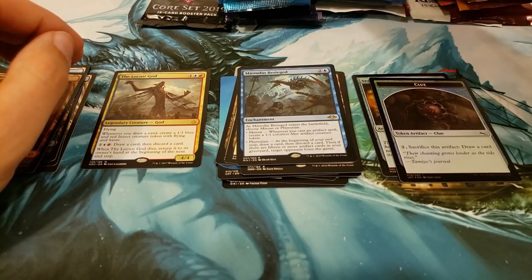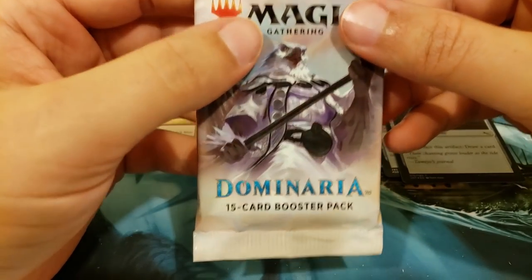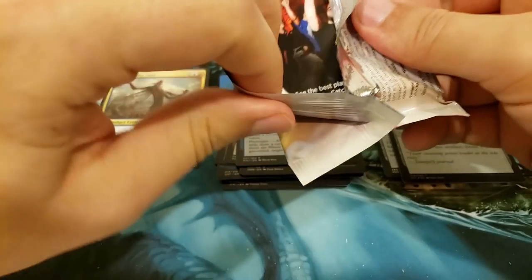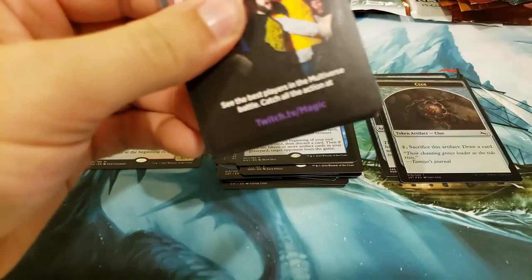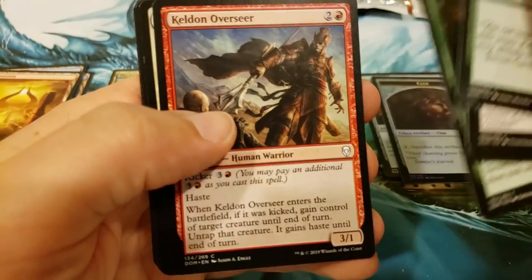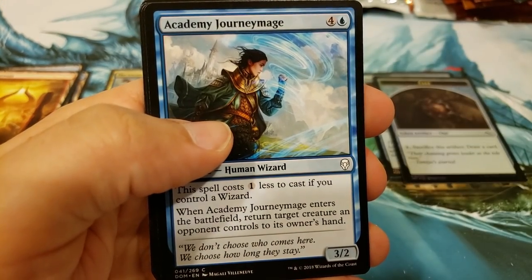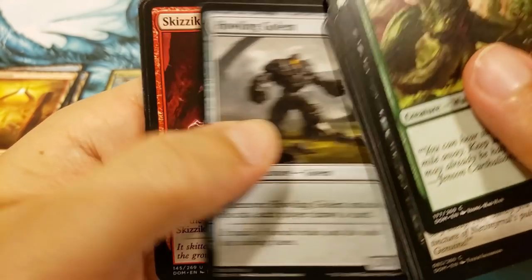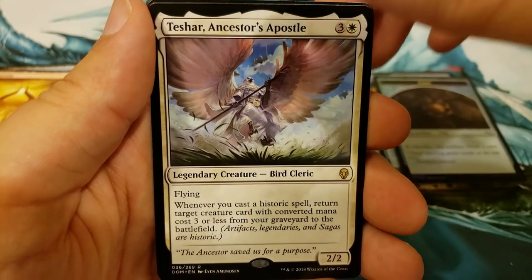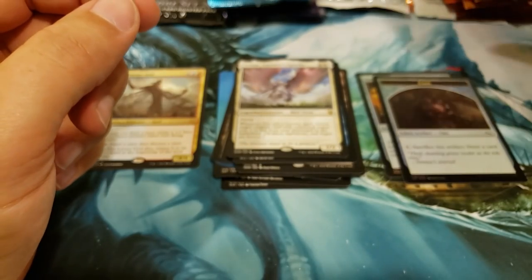You know what, I'm going to go for good old Dominaria. Can we get Big Teferi? Can we get the five-drop Teferi? I love Dominaria — I opened a ton of Dominaria. Camera's getting a little angry. We're going to get Tashar, Ancestor's Apostle. This is a sweet Commander card. Nothing big out of that, though.